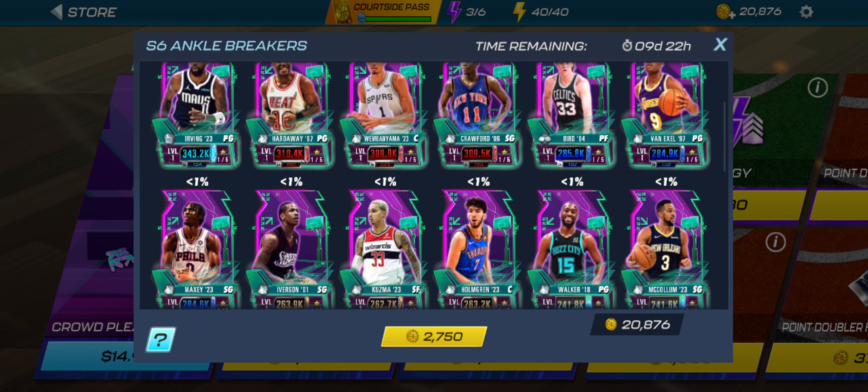Two of these packs and you're up to 17,000 coins. I have 20,000 coins, and typically with Superstar Spinner — it can be a trap — but typically you can get in here and come away with a really good card for 10 to 15,000. So less than two elite packs. That's kind of what I'm going for.